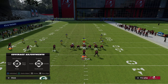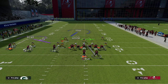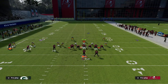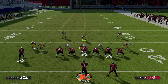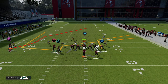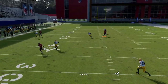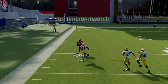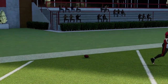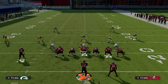Now how does this fare against man to man? A lot of people right now are spamming Cover 1 Robber and shading their coverage underneath. We have two reads: if there's somebody in the middle of the field against man to man, take advantage of the corner route or the slant — those are quick reads. If those aren't there, the wheel route against shaded underneath man to man does a really, really good job of beating that coverage over the top for a one-play score.